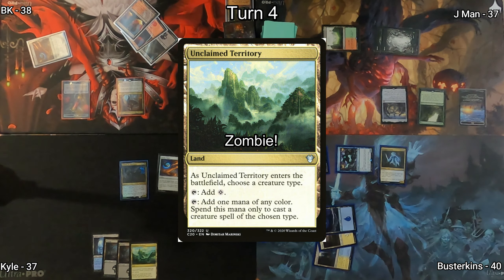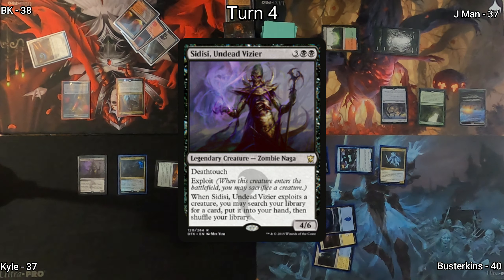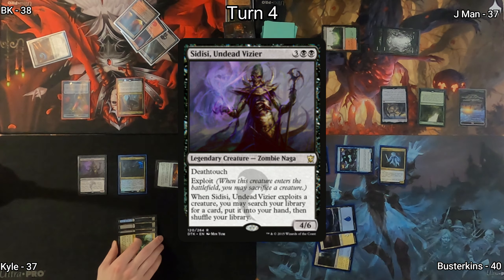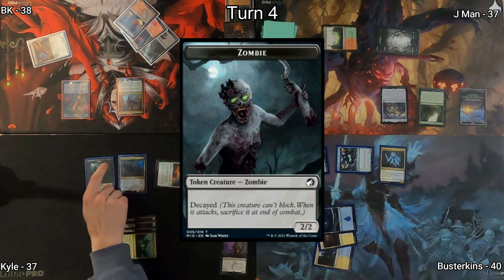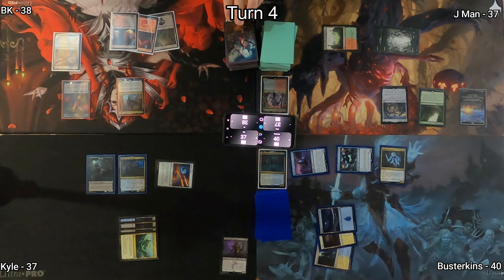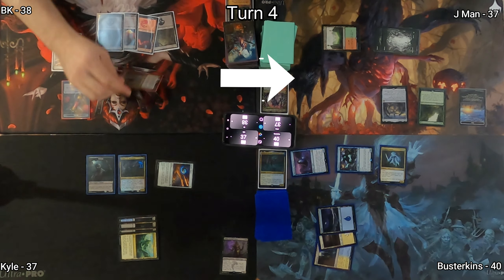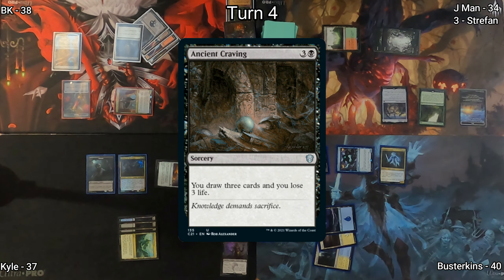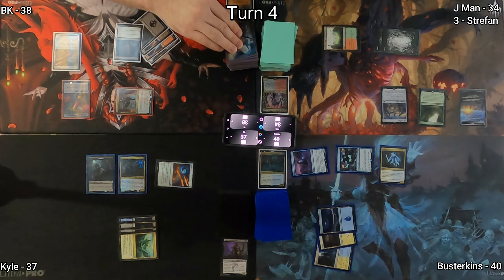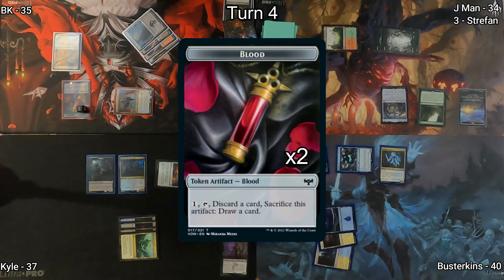Unclaimed Territory naming Zombie is played by Kyle, then Sadisi Undead Vizier hits the battlefield. Its exploit ability goes on the stack and he chooses to sacrifice it to itself. This triggers Wilhelt, giving him a 2/2 decayed zombie, and he tutors up a card with Sadisi's ability. On to BK's turn, a swamp enters the battlefield. I go to combat with Straffan at J-Man, who takes the three. Then I cast Ancient Craving, drawing three cards and losing three life. On end step, having had two players lose life, I get two more blood tokens.